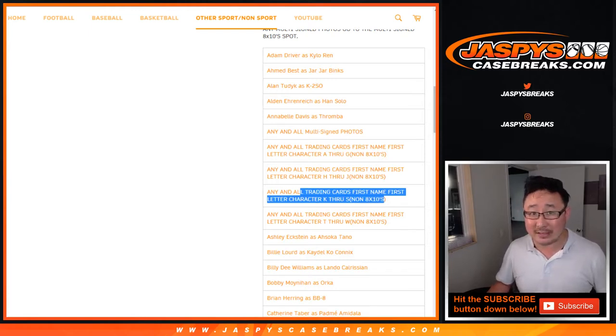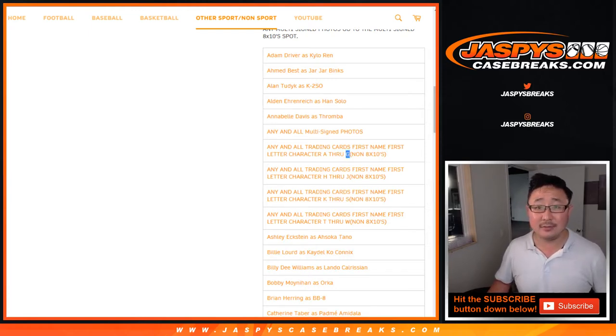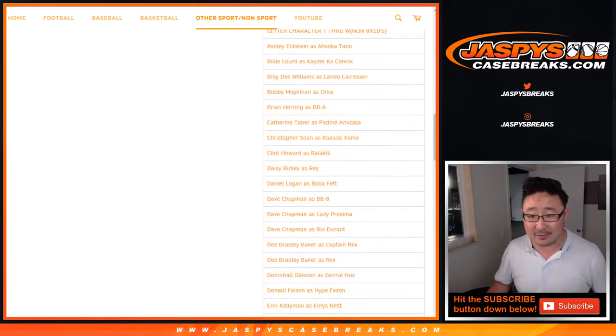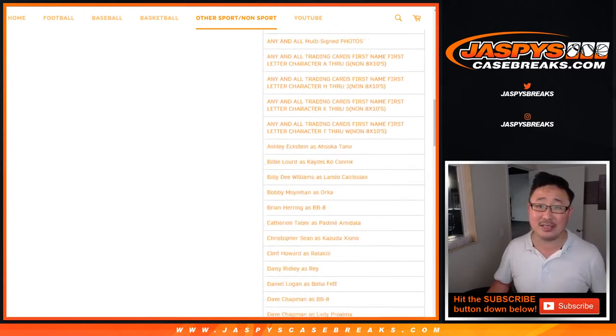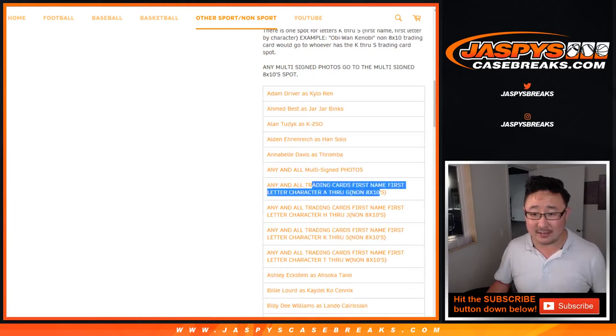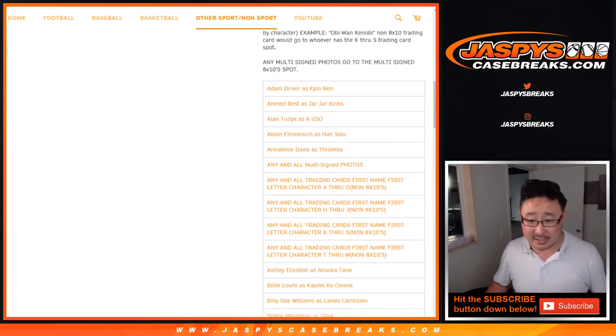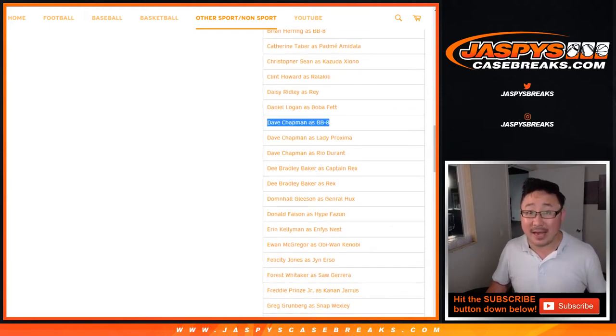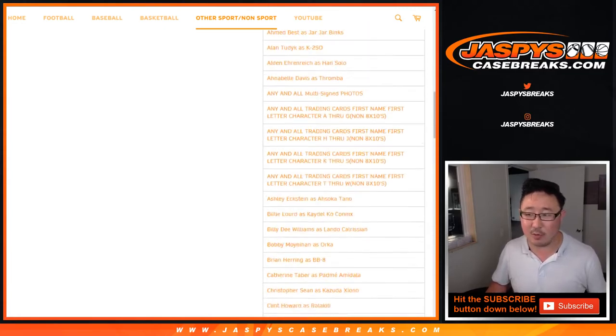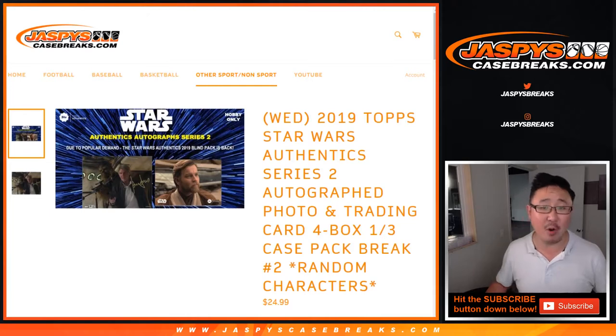The trading cards will go by letter. So if it's General Grievous, that'll go to G. Grand Moff Tarkin goes to G. Lady Proxima goes to L if it's a trading card. Captain Rex goes to C if it's a trading card. There's also Dave Chapman BB-8 edition and Dave Chapman Lady Proxima edition, so there are a couple different ones there as well.